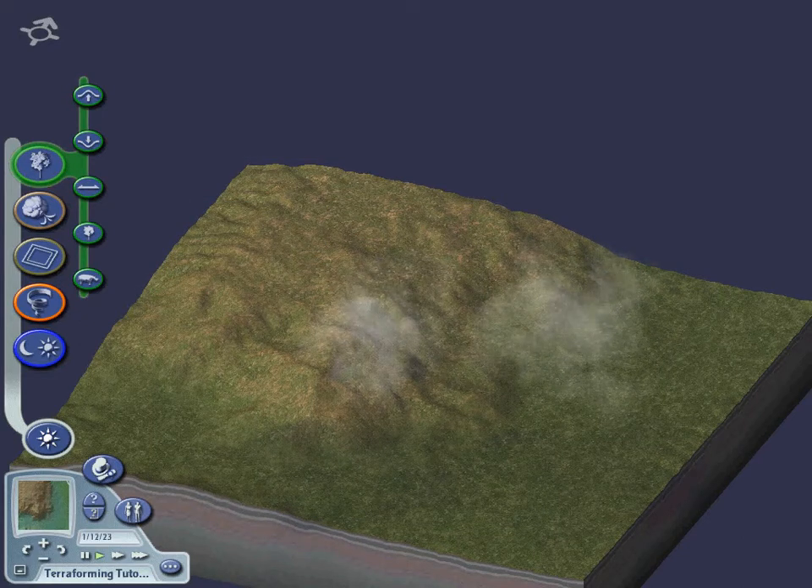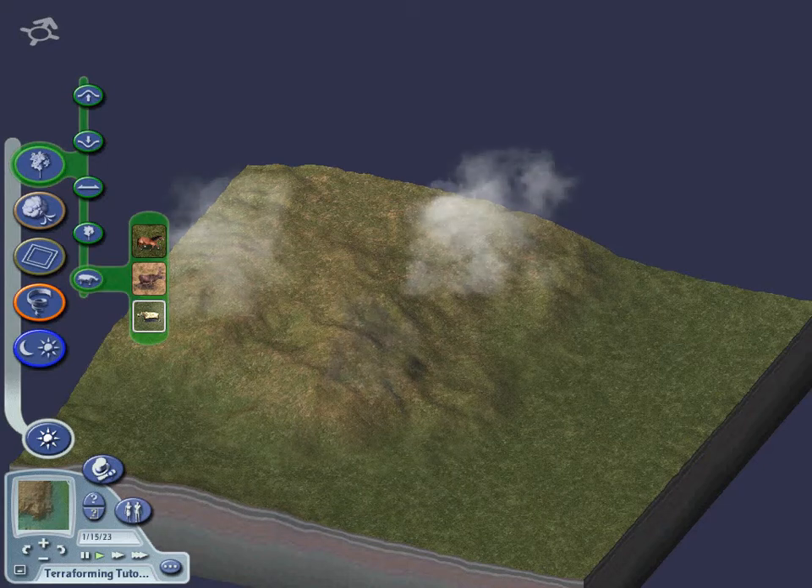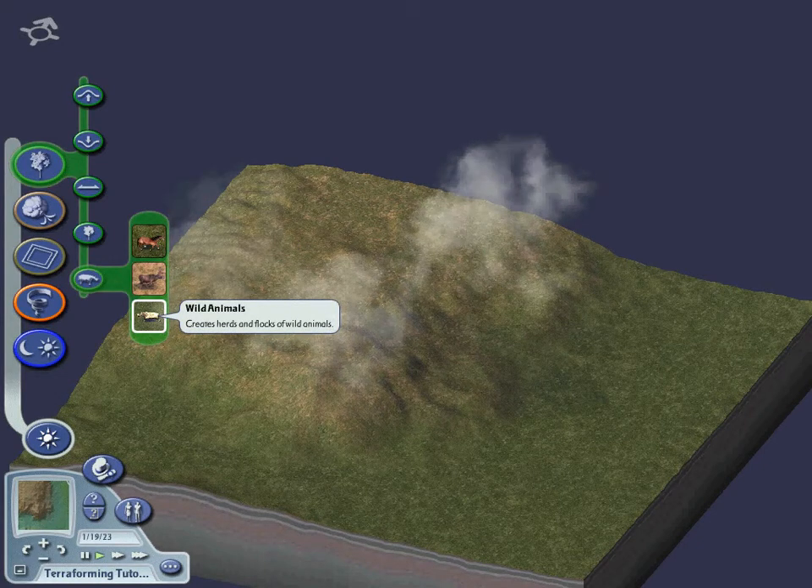The Seed Forest tool is self-explanatory. The Create Fauna tool lets you decide what sort of creatures you'd like your sims to encounter. You can put the following types of animals in your city: horses, woodland animals, and wild animals.